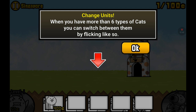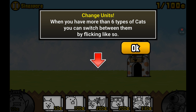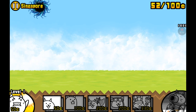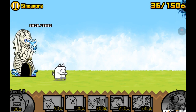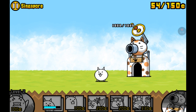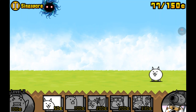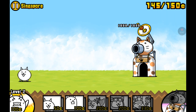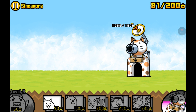You have more than six types of cats — you can switch between them by flicking. This stage looks way different from the Australian one, which was really close to us. This one's pretty far, so it's going to be pretty hard to overpower it. I'm saving up for a Ninja Cat to see how he does, because I just unlocked him before I started this video.